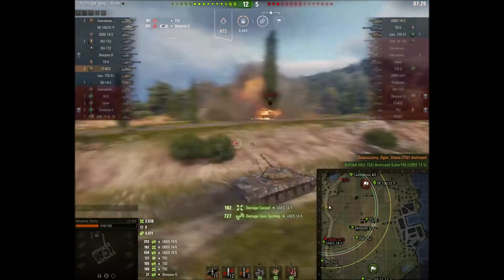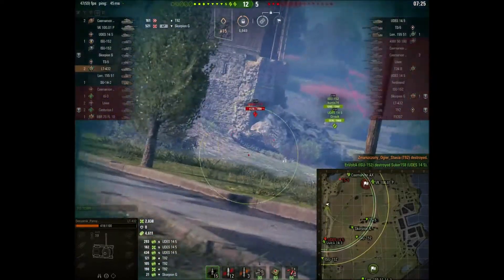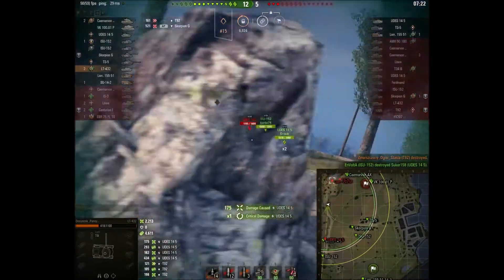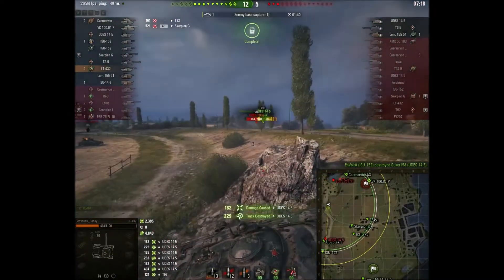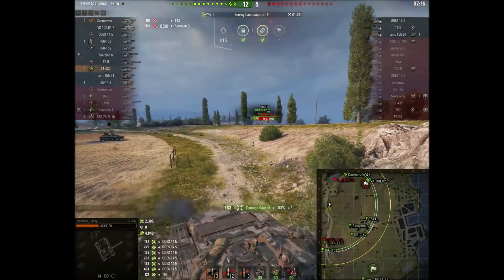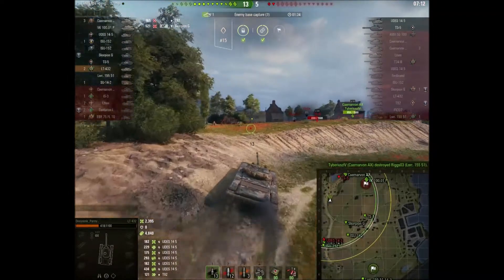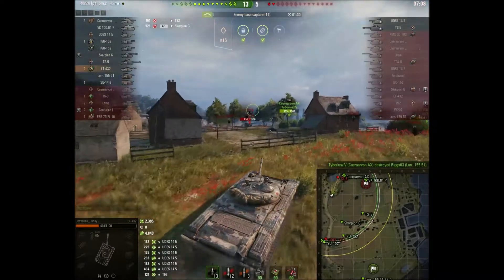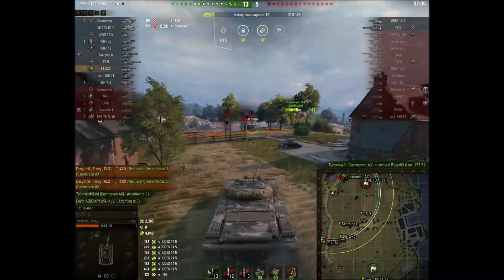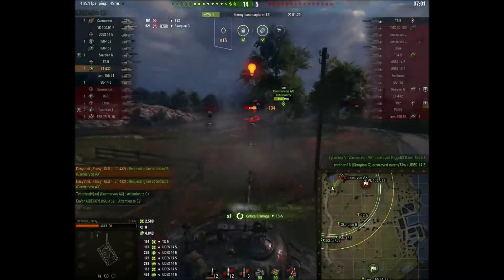I haven't played this tank myself, but having looked at the stats and seeing a game like this, it does look like it could be a lot of fun. Shot there into the UDES, the Tier 8 Swedish medium tank. More shots — lots and lots of lovely shots. 85mm gun on this thing, I believe. A Tier 8 85mm gun is never going to have massive alpha damage — it's probably about 180. Yeah, 180 alpha's pretty much par for the course for a Tier 8 light tank.